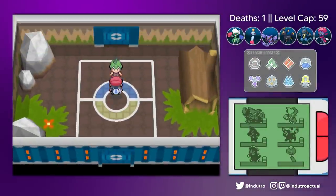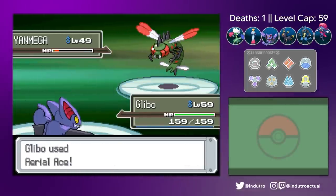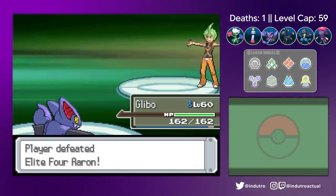And Elite Four time. Aaron — three Sword Dances to open the battle, and then Aerial Ace, Earthquake, Earthquake, Aerial Ace, Aerial Ace. Feels good.